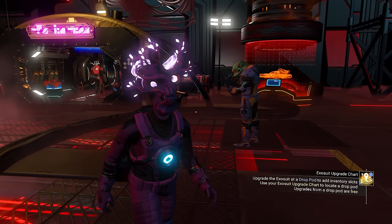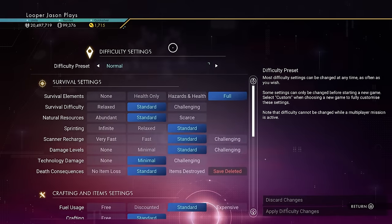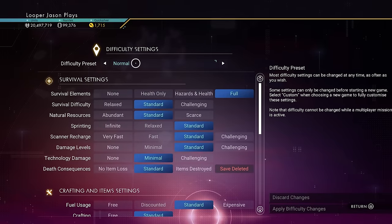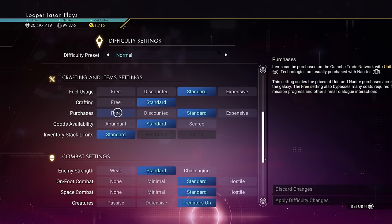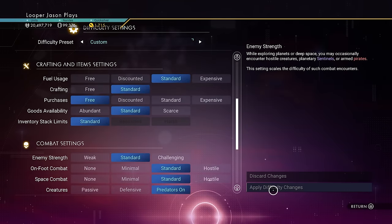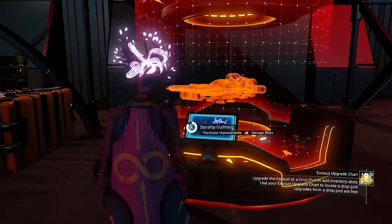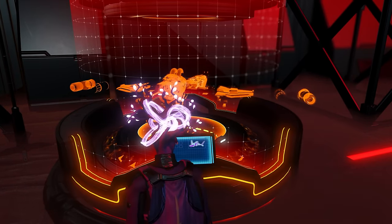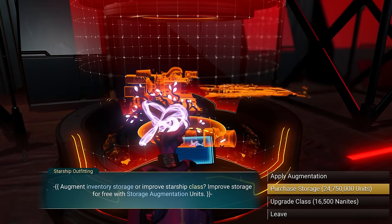This method was introduced in the 4.0 update. Go to your difficulty settings — right now I'm on normal and haven't changed anything. If you come down here and go to purchases, set it to 'free' and apply your changes. Now everything you buy won't cost any money at all. So you can come in here and upgrade, and you'll see it says 24 million — but don't worry, it's not going to take your money.